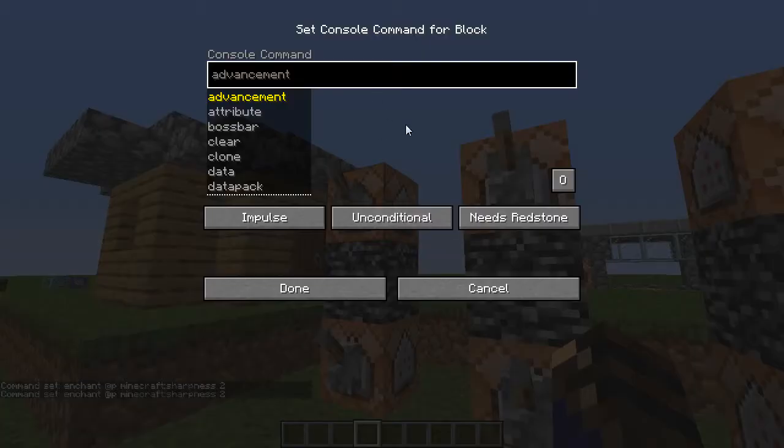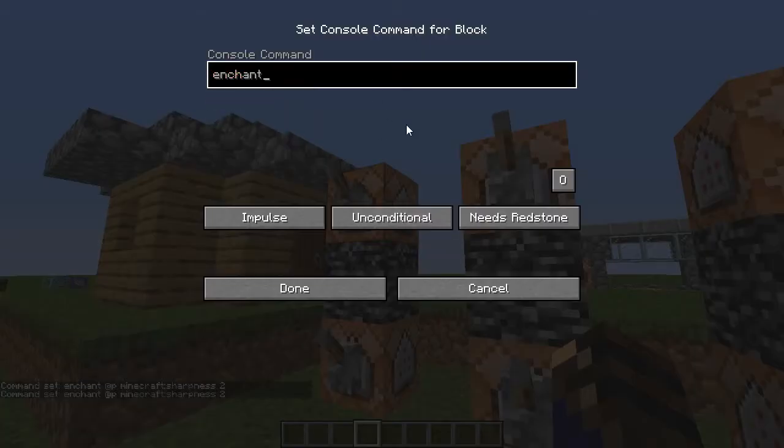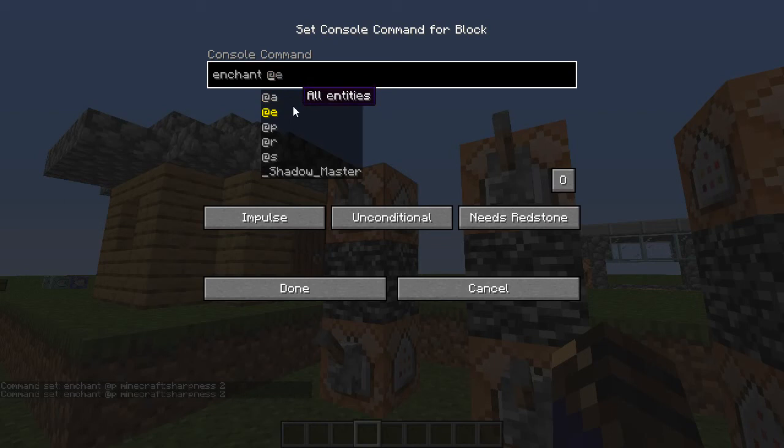To do this command — and this works on Bedrock edition as well, or pocket edition, or whatever you want to call it — you will do: enchant, then @p or the selector you want. @a is all players, @e is all entities, @p is the nearest player, @r is random player, @s is the current entity running the command, or just the gamertag.